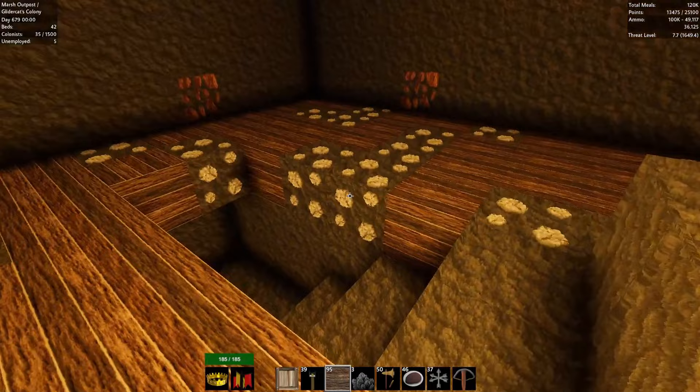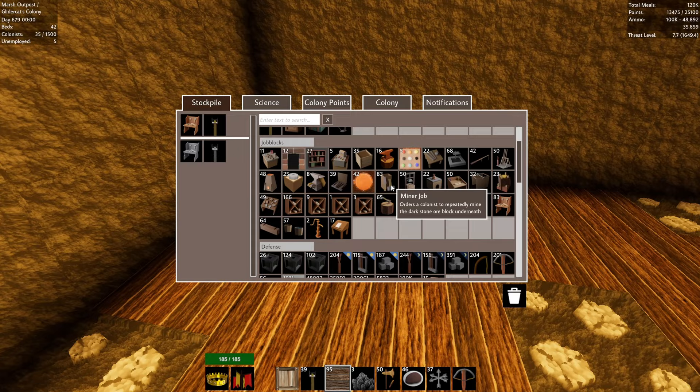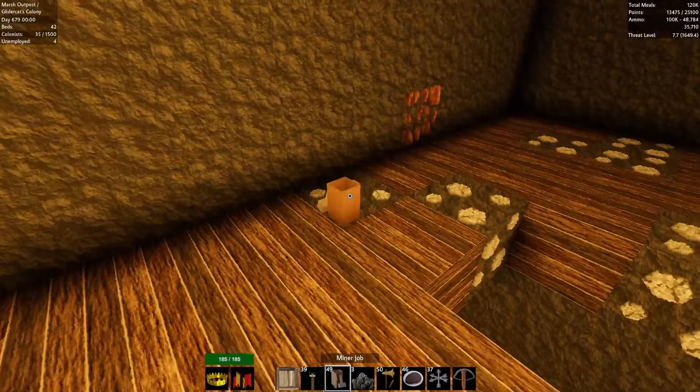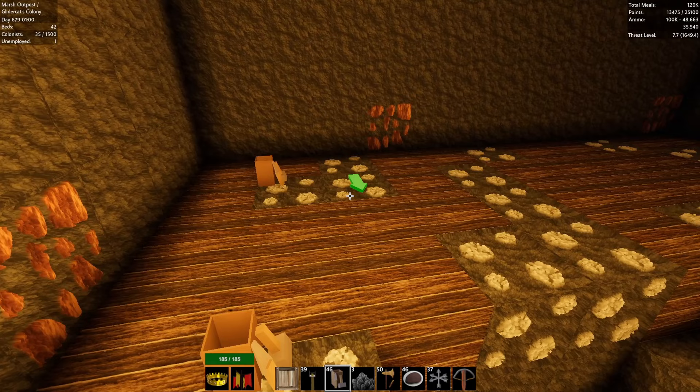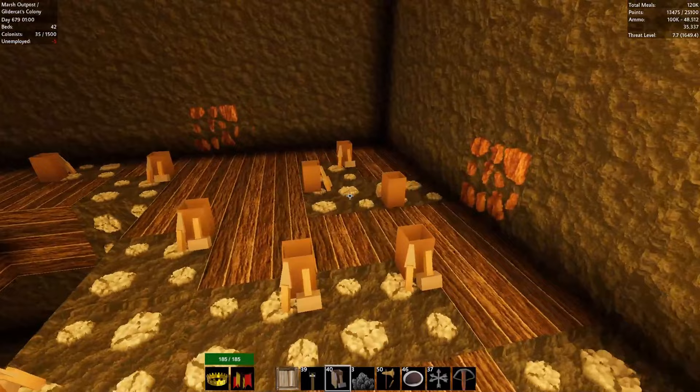Let's do it — let's get a bunch of them down here. I'm going to increase the threat rating a little tiny bit for this colony. One, two, three, four, five, six, seven, eight, nine, ten — we start with ten miners. We can always come back and add more.